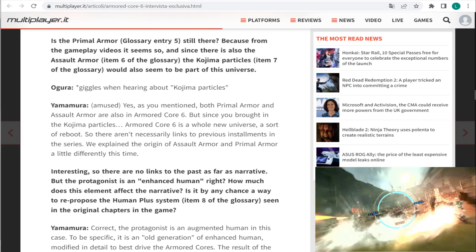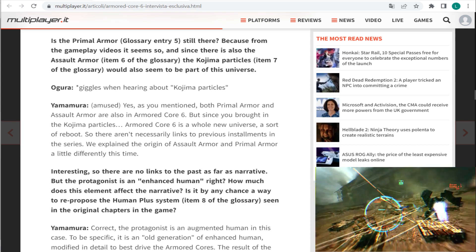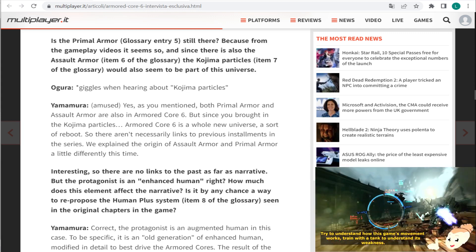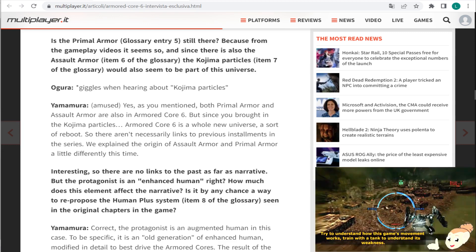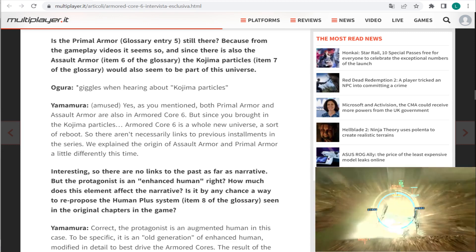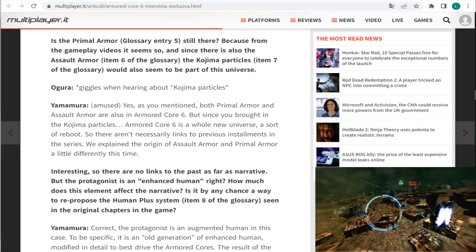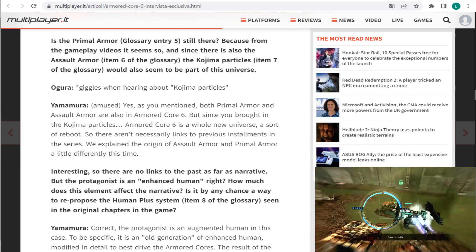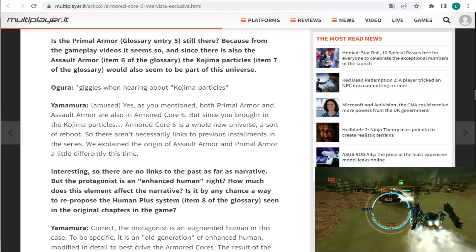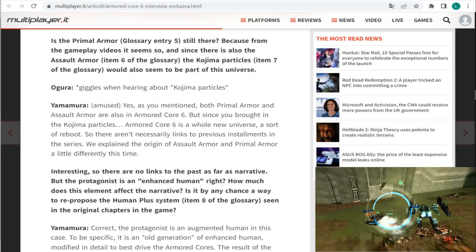Ogura, when he heard Kojima particles, laughed — Yamamura also amused — and just let the cat out of the bag and said yes. As you mentioned, both primal armor and assault armor are also in Armored Core 6. But since you brought up Kojima particles, Armored Core 6 is a whole new universe — a sort of reboot — so there's no necessary link to the previous chapters of the series. That's a very important statement.